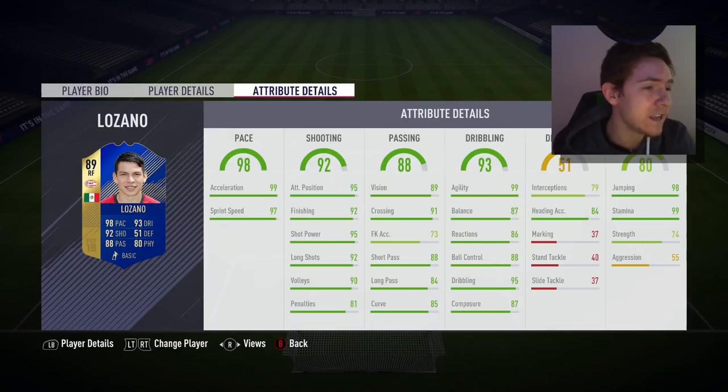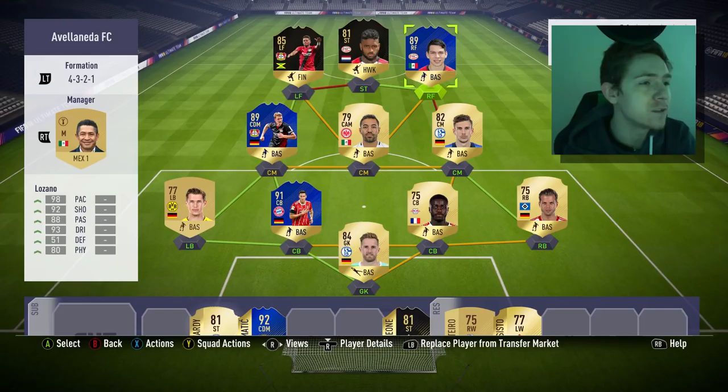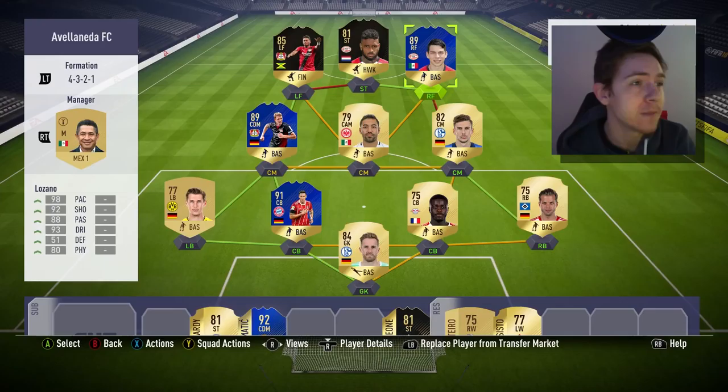74 strength isn't too bad for a pacey winger. He looks absolutely fantastic and like he could have a real impact on a game. Without further ado, this is the team we're going to be using. I'm going to be looking in that direction so you won't see too much, but let's get into some games and test him out. If you could leave a like on the video that would be greatly appreciated, and comment below if you've tried this guy.